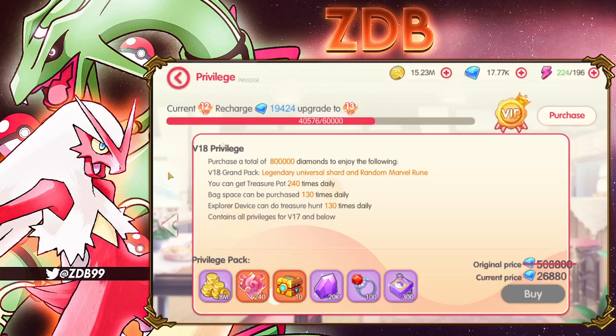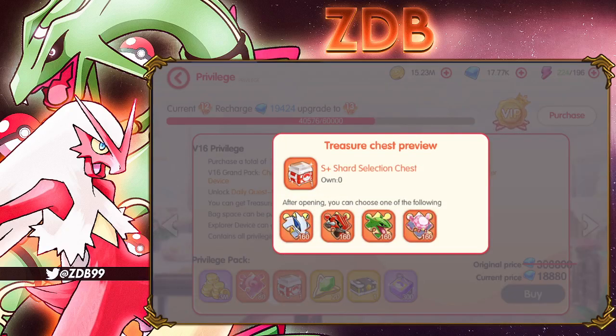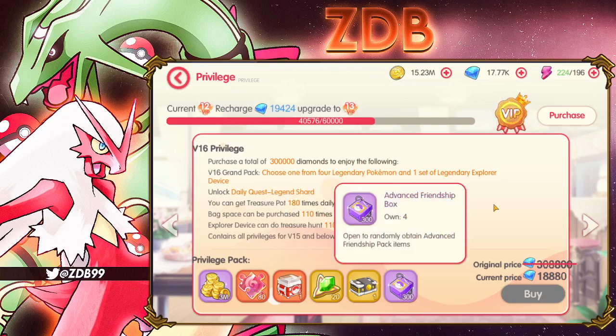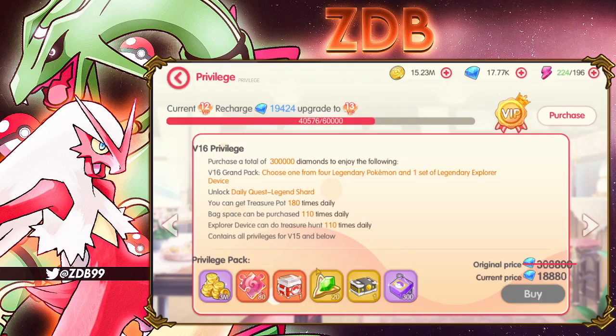The rewards are worth it if you can afford it — if you happen to reach it just from playing and spending money, I recommend buying the packs if they're very good. VIP 16 comes with 3 million gold, 80 universal legendary shards, and an S-plus box that gives you essentially two copies of Lugia, Groudon, Rayquaza, or Deoxys — you can only pick one. This is the only way on my server to get Groudon, Rayquaza, and Deoxys at the moment. You also get 20 emerald star stones, a full set of Kyogre aircraft, and 300 friendship boxes.